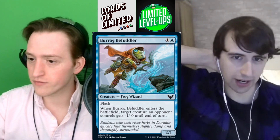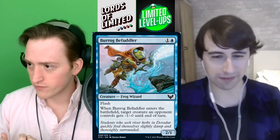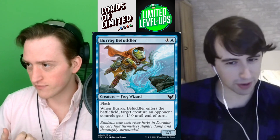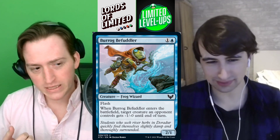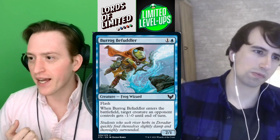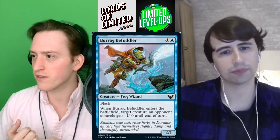Next up we've got Burrog Befuddler — one and a blue for a 2/1 with flash. When Burrog Befuddler enters the battlefield, target creature an opponent controls gets minus one minus zero until end of turn. So not quite the minus two we're used to on these effects, but a bigger body. It itself can ambush a one-power creature. I think that makes this quite a bit worse though — it can't ambush 2/1s by itself. I think I like the one-power minus two minus zero better than this.